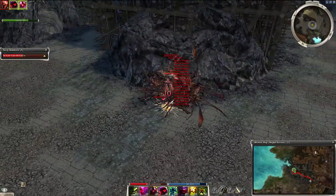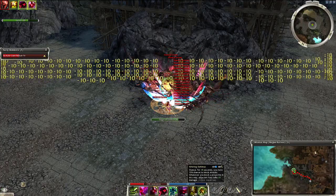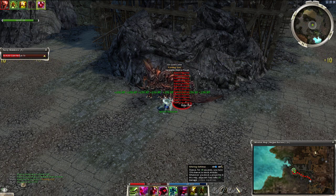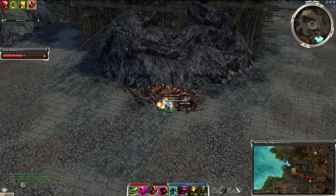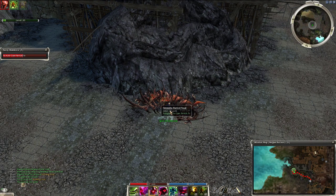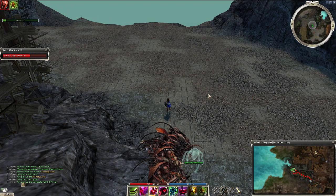You can see they all ball up pretty well from there. Use Edge of Extinction and then Whirling Defense — since Whirling Defense is a stance, you can actually cast it while Edge of Extinction is already up. They all die because of the Spirit of Extinction that you cast. That animation might look a little weird, but that's what's happening.